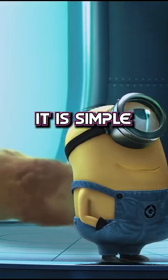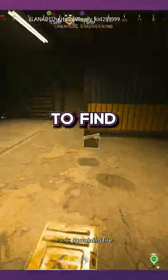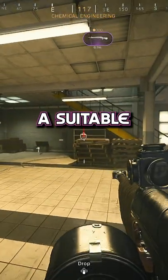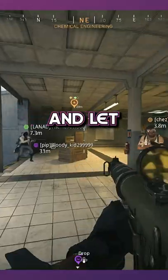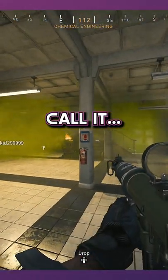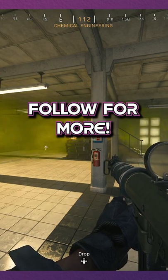To get it, it is simple. Step one, you need to find some fart bullets and load them into your weapon. Step two, find a suitable gas canister and let these bad boys rip. And boom, we shall call it Fart Bamba. Anyways, follow for more.